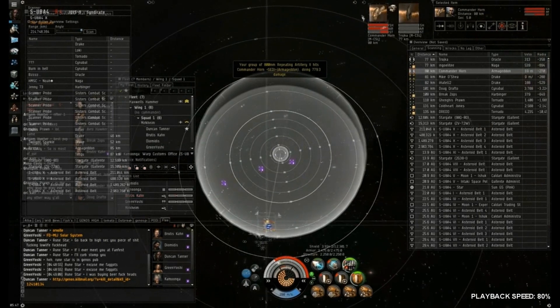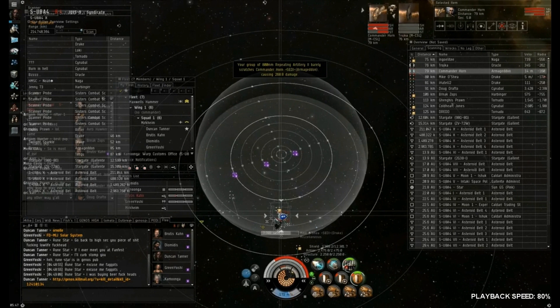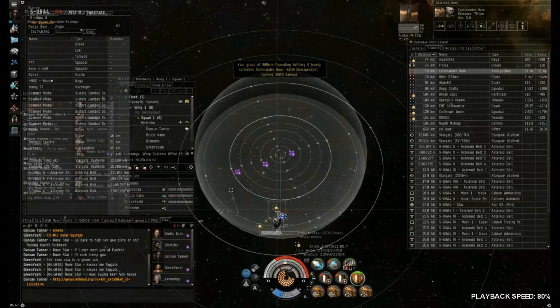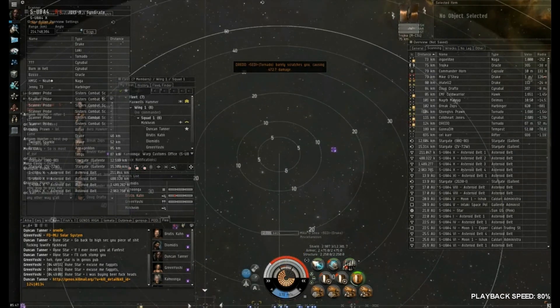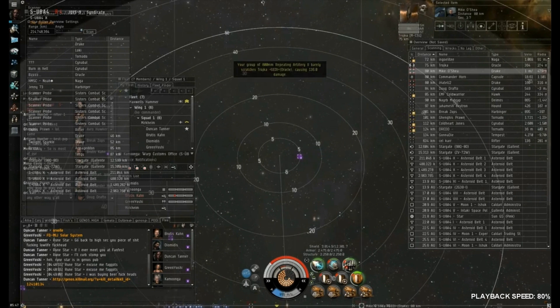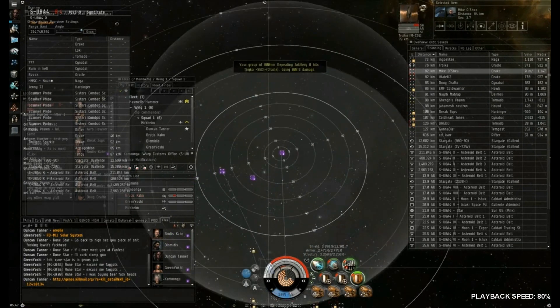We're taking the Armageddon down. They're all on close-range scan. They land, and we finish off the Armageddon — he's in structure, almost down, and we can pretty safely kill him. The next target is the Oracle, which is pretty weak but can project damage just as well as the Geddon, so it's really dangerous. We're all shield tanking; it does EM thermal damage and we're not all Minmatar-resist fit.